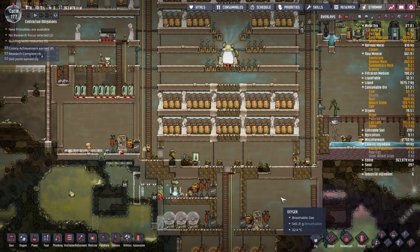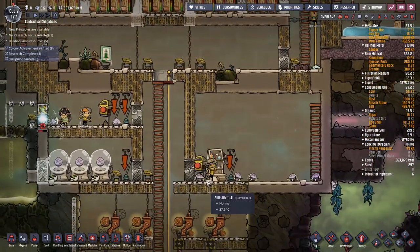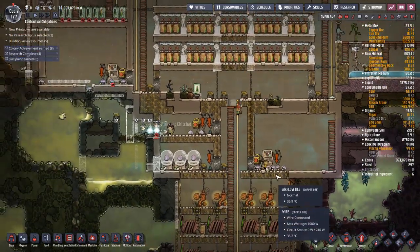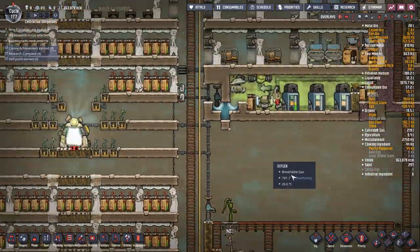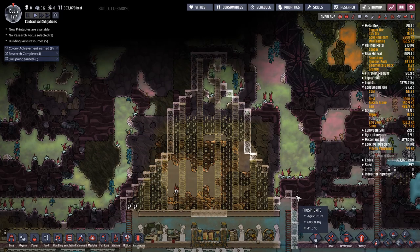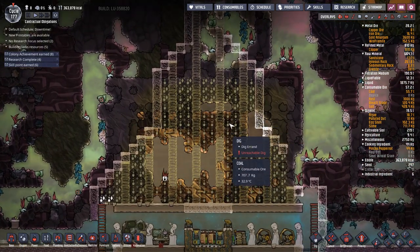Welcome back for another episode of Oxygen Not Included. In this episode we're going to be switching from farming hatches to farming stone hatches, putting in a hatch drowning pool, and preparing for the Tower of Power — laying all the infrastructure for it. We'll actually be putting the tower in next episode.